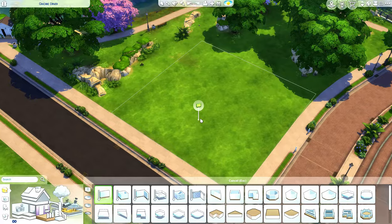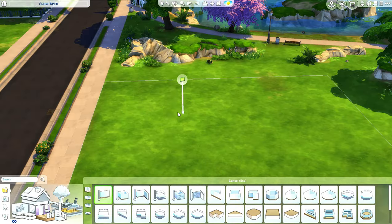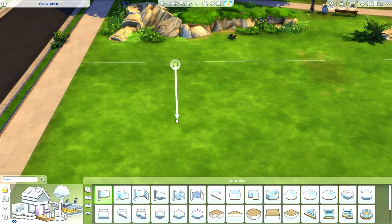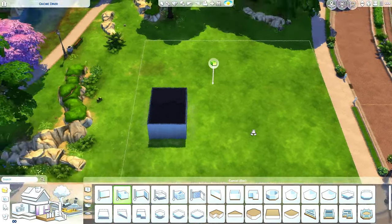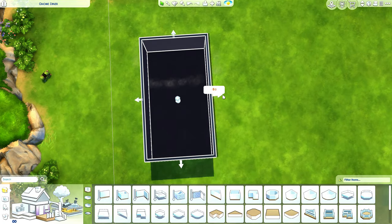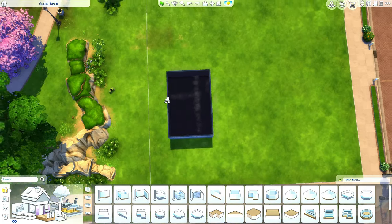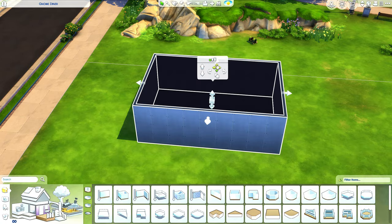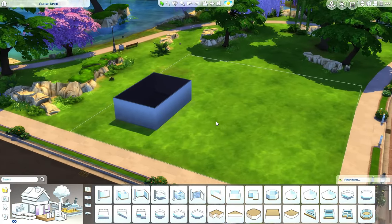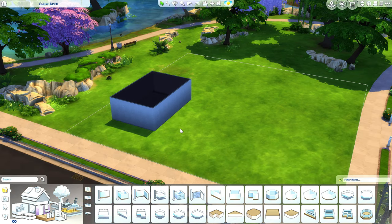I was thinking about doing the fortune teller's wagon first, because I have never built one, so it's gonna be interesting. I have my debug cheat activated. Each and every house is basically gonna be a tiny home — not extremely small, just big enough for sims to actually live in. I'm gonna aim each tiny home to be big enough for one sim maximum.